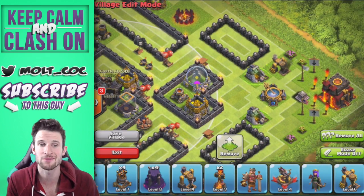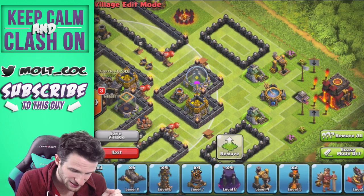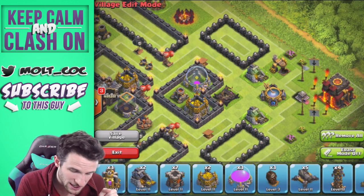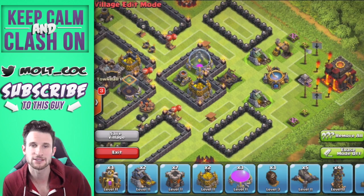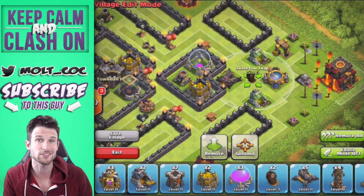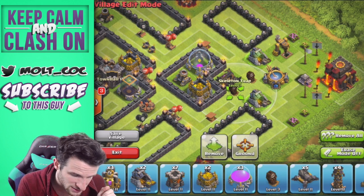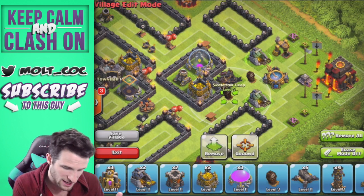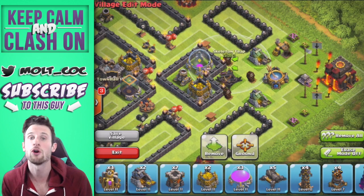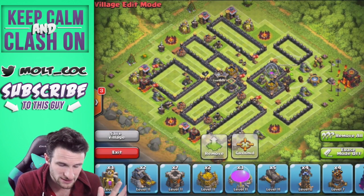My clan castle is off to the side protecting the top half of the base, but the bottom half isn't really protected that well. Anything over here — archers or wizards — are going to be able to take that gold and elixir freely. We need to protect it, so we're bringing in one of our expos down here. The skeleton traps have great range. One key thing: make sure your skeleton traps cover each other, so when one is triggered, they're all triggered.